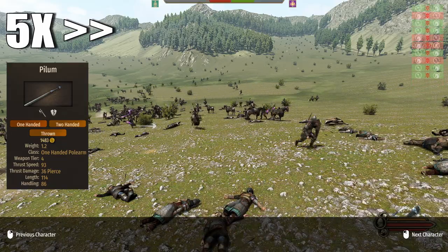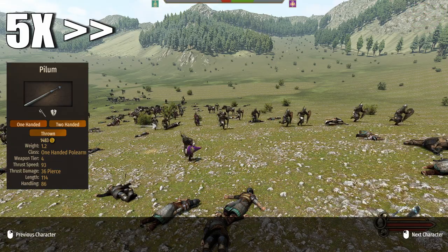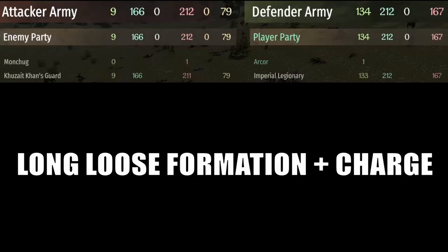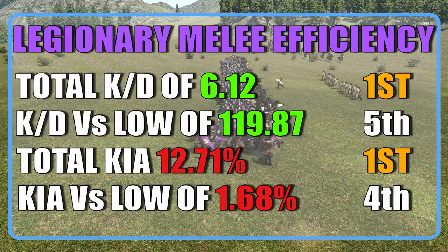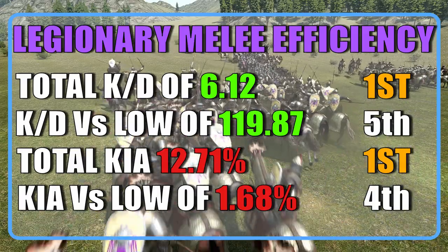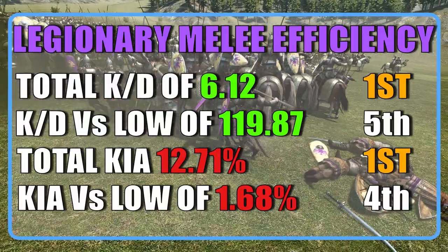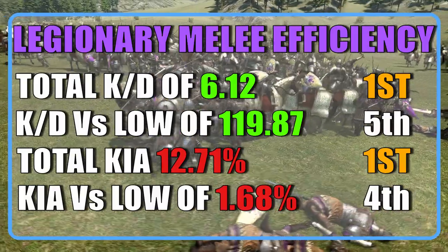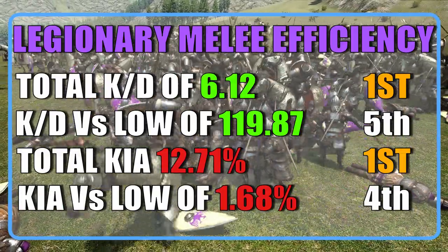With all of this said, it should be no surprise that the legionary was one of the three units capable of defeating an equal number of guns. If they can handle the most powerful troop in the game, you can figure out what they could do to other riders. Overall, the legionary ranked second among infantry with a total KD of 6.12 and a KD of 119.87 against low tiers. They ended up losing 445 units out of 3500, roughly 12.5%, with a casualty chance against low tiers of 1.68%, and ended the careers of 2722 custom battle soldiers.